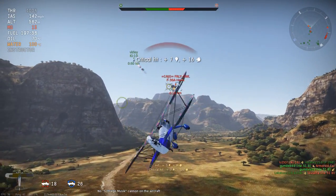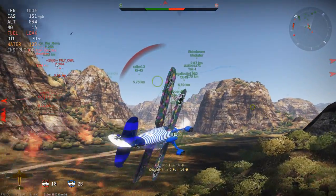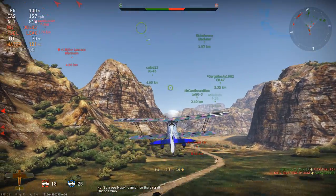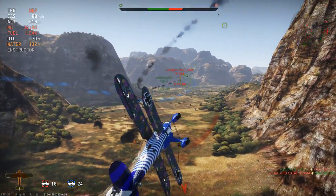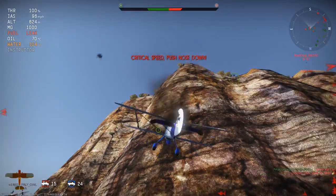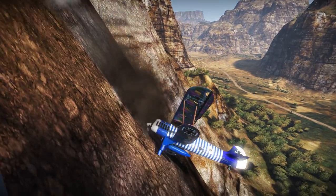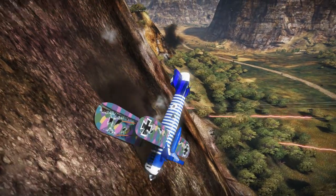A Hawk! A critical - sent him on fire. He sent me on fire though. There's a KI. I'm losing controls. My plane's on fire. I'm out of fire. The Hawk is still dying. I'm still dying, the water is slightly overheating. I'm going to crash into the mountain. Yep. Damn.